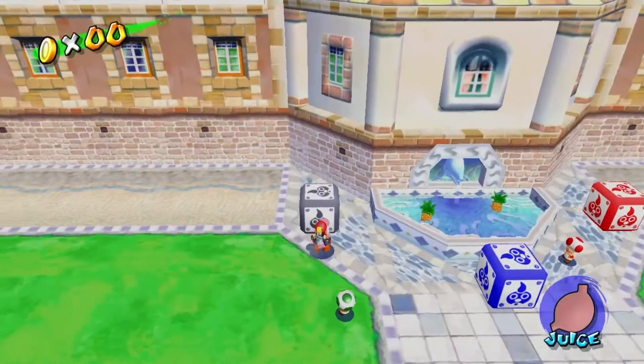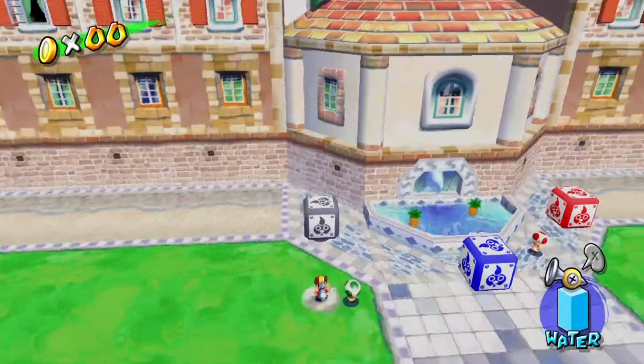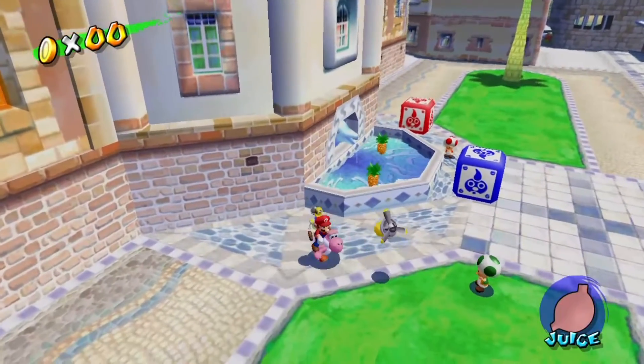Santa Mario decided to go back over to Isle Delfino. Dismount Yoshi over a nozzle box, and Yoshi will end up inside of it. Boom!